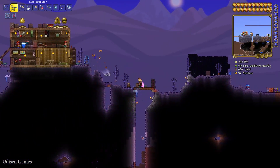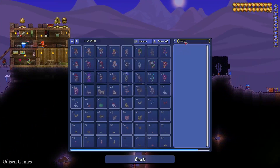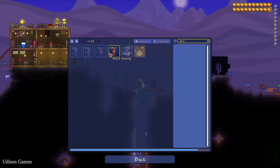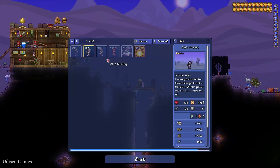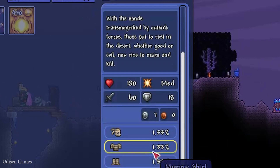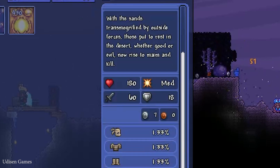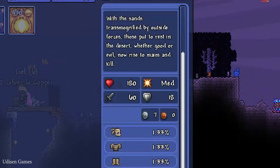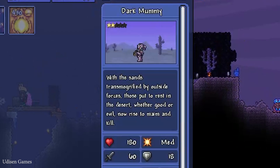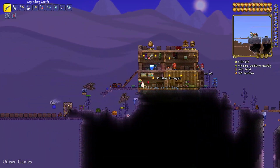In this Corrupted Desert, very special different monsters and mobs can spawn, including the Dark Mummy. Pay attention to how it looks — it looks like a dark mummy, as you can see. With a 10% chance, this enemy drops the Dark Shard. So it is a rare and very hard to obtain material — but anyway, this is Terraria, it is all about the grind.